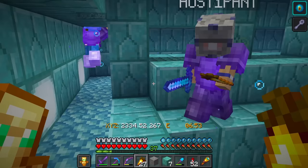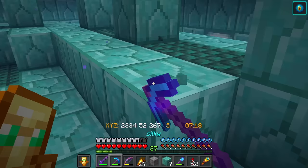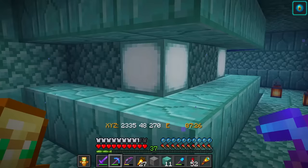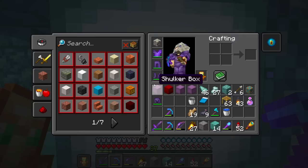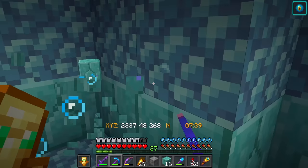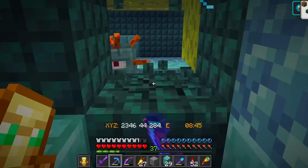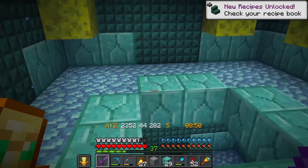Now that we got rid of the mining fatigue, we can take out all of these blocks and not get lost. Another reason I wanted to come here is for the sea lanterns. Do you want some? I need one more minute. We also need to find the sponges - there's a ton of sponges, and those are one of the most useful things in Minecraft. I found some sponges - yes! Did you follow the lanterns? No, I was just digging.